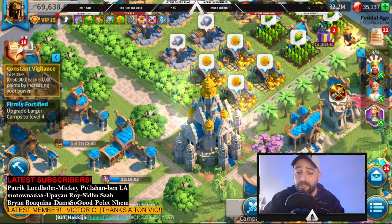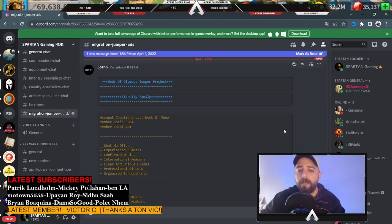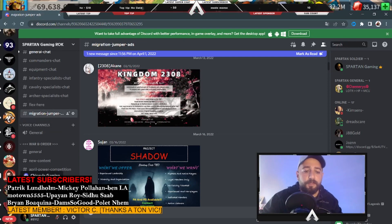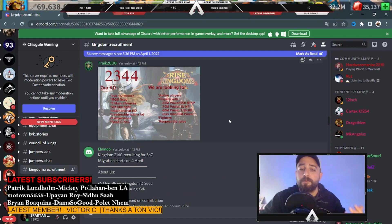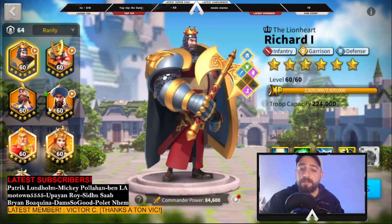Real mistake number four is blindly migrating to a new kingdom. You definitely don't want to randomly migrate because this can kill your whole gaming experience. Instead, check Discord servers — our Discord has a migration jumper section where players from different kingdoms promote their kingdoms, explain what they need, and tell you what they can offer. Other Discords like Chiskel's also have kingdom recruitment channels. Find the perfect kingdom for you, because this can make or break your entire Rise of Kingdoms experience.